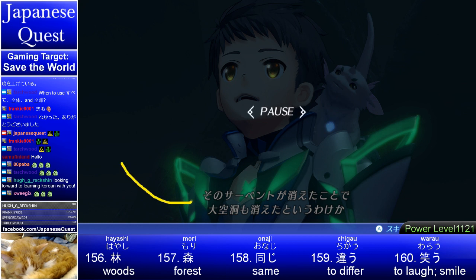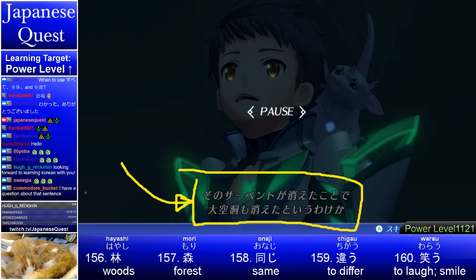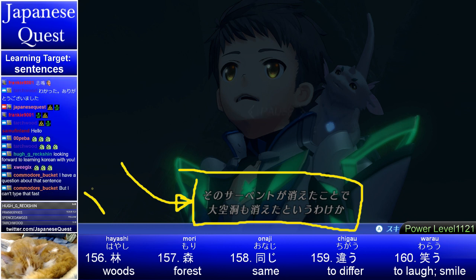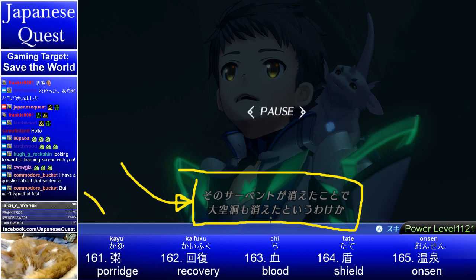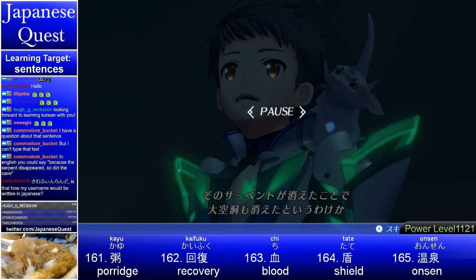Pro tip: if I'm spending a long time on a sentence and talking about it a lot, that's probably a good time to use the new emote. This one's a bit long. Commodore Bucket asks a question about the sentence. You could restructure it: sapento ga kietakara — so 'because the serpent disappeared.' You wouldn't really need the dakara because you already have the kara. It'd be a bit different in word order, but you could do that.